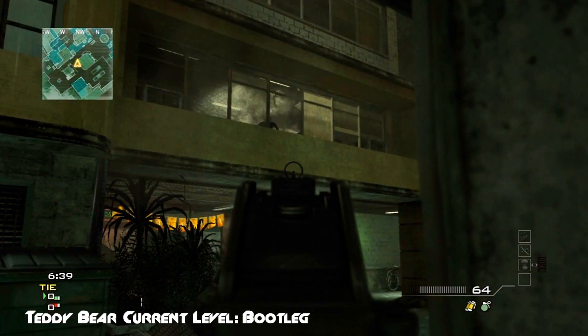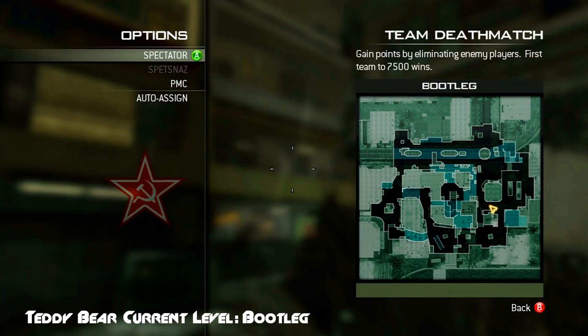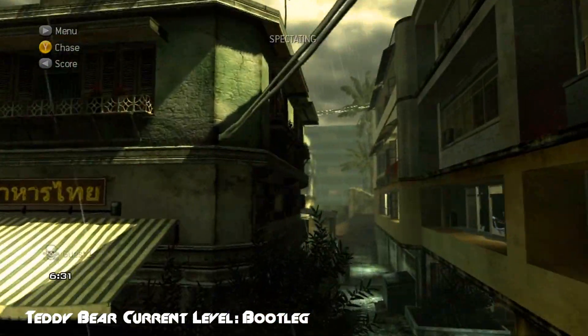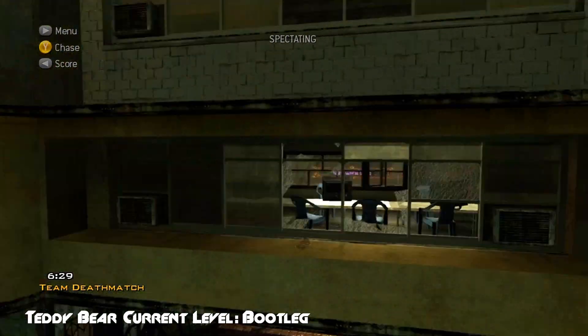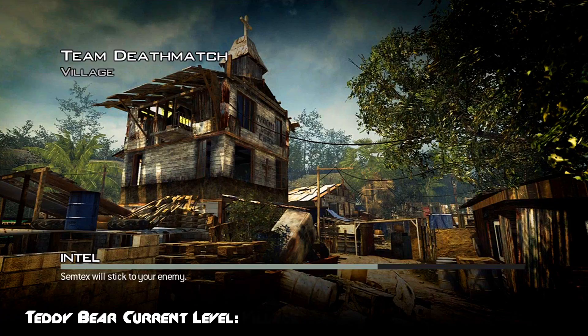On the map Bootleg, if you go to this alley you can shoot the window out, then go into spectator cam and into that room. If you don't shoot the window out first, you won't be able to see the teddy bear. It's a teddy bear watching a blank TV.